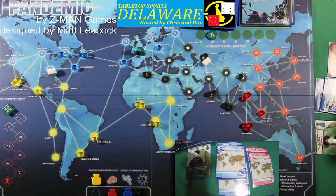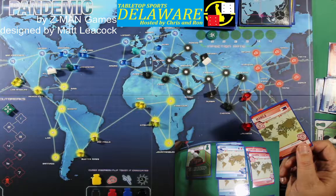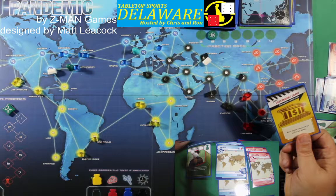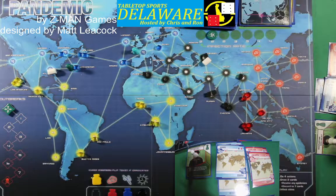This is Quarantine Specialist — I think I want to go west. Two, three, four. Let's draw two cities: Manila — and he's already got seven so we're going to discard Manila — and Government Grant: can add a research station to any city, no city card required.